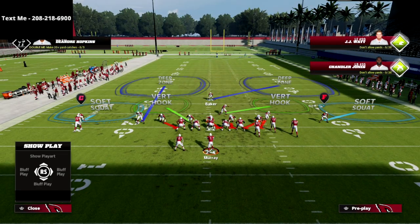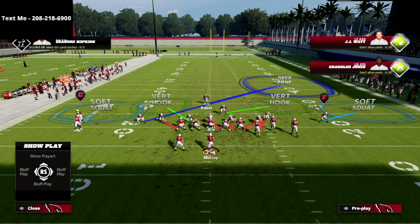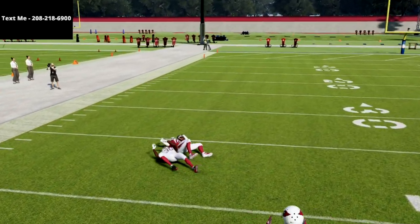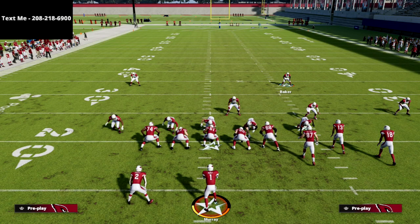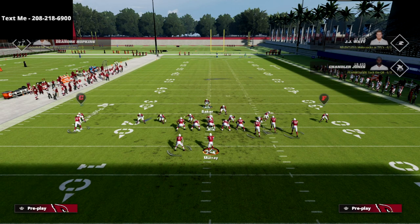This is where Nickel Blitz 2 really starts to become nasty. We have soft squats on the outside — what that means is if they block somebody like a tight end or running back and they don't have a flat route and run a vertical route instead, my soft squat is going to run with him and be able to make a catch tackle or put him in a position to make a play. We're going to be taking the deep blue zones off the field because we know we're going to guarantee pressure against the gun bunch meta — so we show blitz.